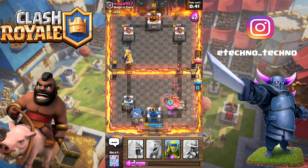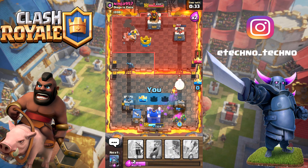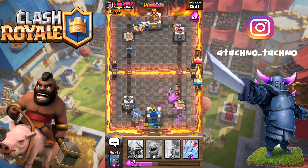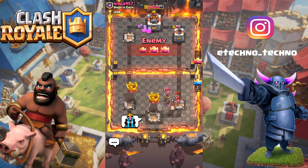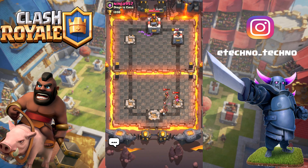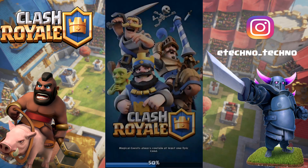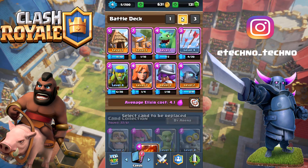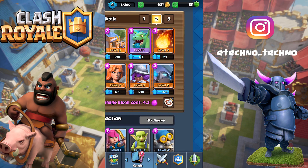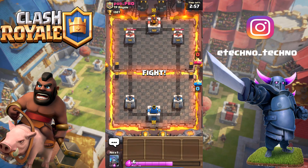We're gonna have to deploy our valkyrie here — this may be a loss guys — and our mini pekka. It went the wrong way. That's game honestly, I don't think we could save this. So we lost it guys. We played well, but his card levels were way too high for us — we're level four, he's level six, so it plays a big massive role. We're gonna switch out our arrows for the fireball, because the fireball would have been able to take out things like his archers. Equal level arrows cannot take out archers.